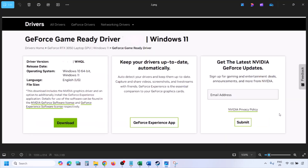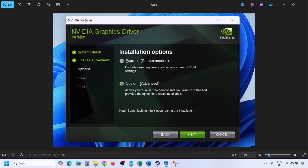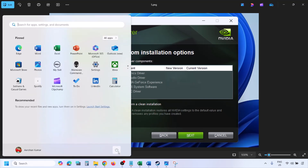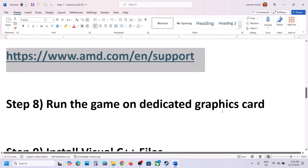Click View, then Download, and let the download complete. Run the .exe file, click Agree and Continue, select Custom (not Express), click Next. On the next screen, check the box that says 'Perform a Clean Installation', then click Next and let the installation complete. Once done, restart your computer and launch the game.